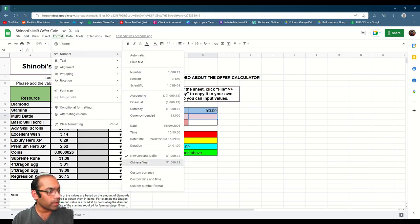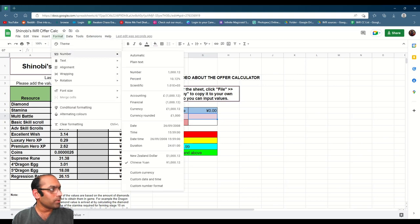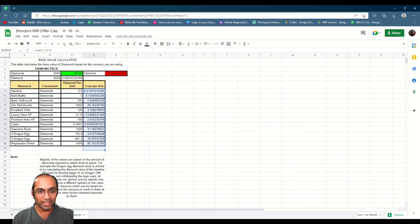You can calculate using whatever currency you are using. You can change the currency symbol to whatever you want — it's all available in Google Sheets. Just go to Format, then Number, and you can customize the currency there. This only changes the symbol, not the actual value.